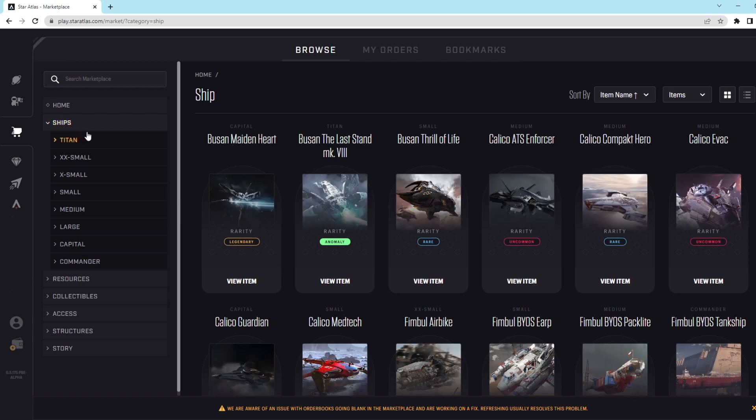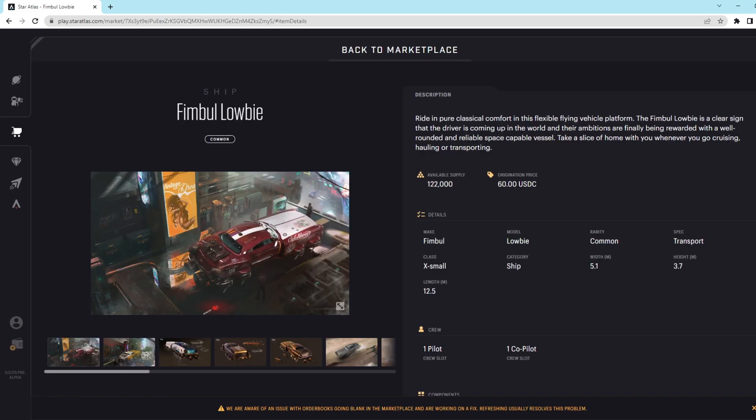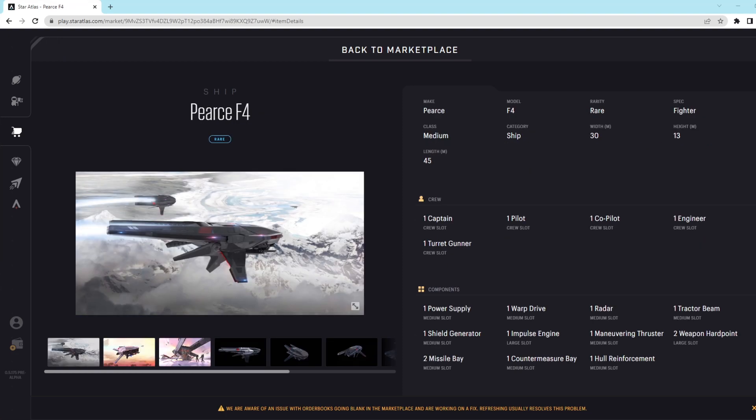To go over the marketplace, I'm going to purchase a ship to show you the process. Besides your budget, something else to keep in mind is the ship spec. There are different ship specs and sizes to fit whatever the player wants to do in the Star Atlas universe. Let's take the Fimbalobi for example — it's a transport spec, so it's going to have traits and components that fit that spec and will lack something else, like combat ability. Then on the other hand, we have the Pierce F4, which has a couple of oversized weapon hardpoints and two missile bays because of its fighter ship spec.